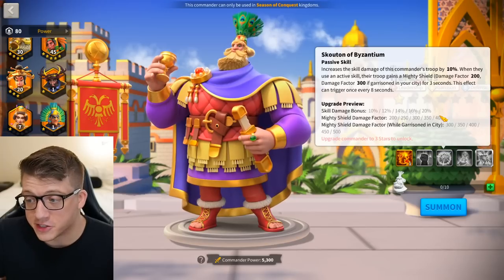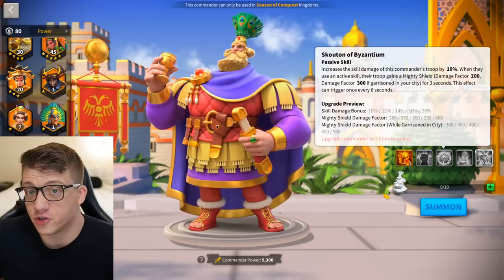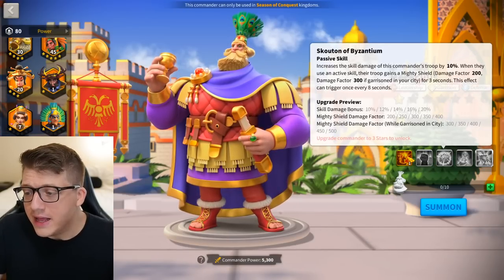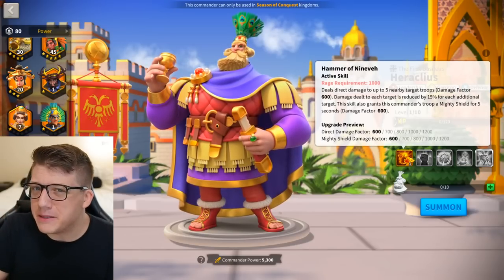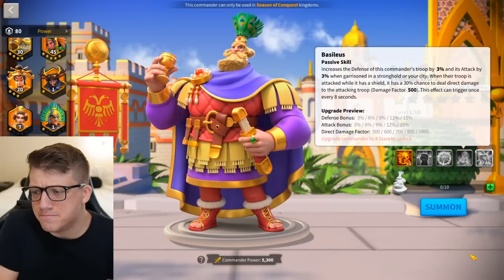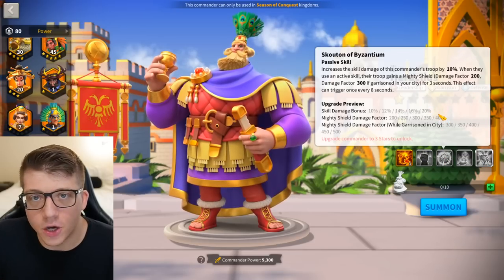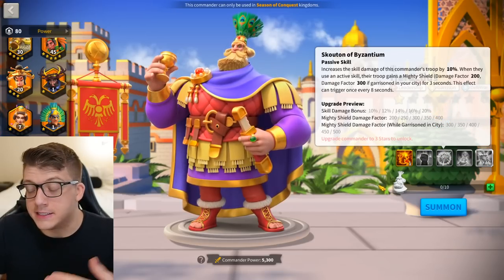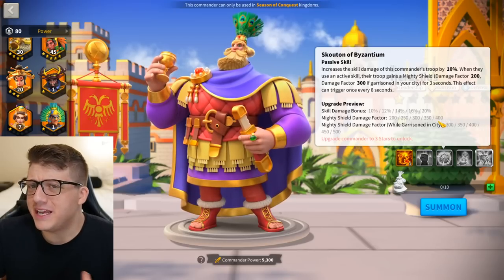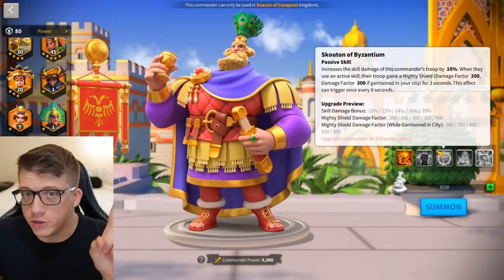This mighty shielding factor can occur anywhere — it doesn't have to be in a garrison. In the open field you get a 400 mighty shield damage factor; if garrisoning your city it's 500, slightly better but not a huge difference. I'd assume two mighty shields won't stack on the same turn, but they might — because otherwise having Heraclias as primary would mean the third skill has basically no effect since his active skill already provides a better shield. We'll have to test this.